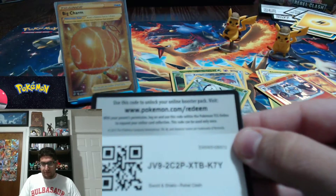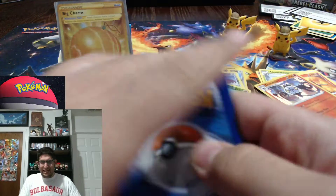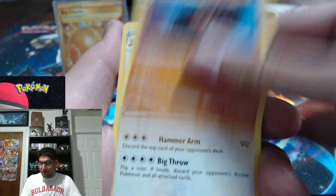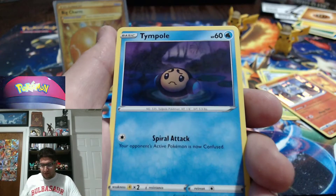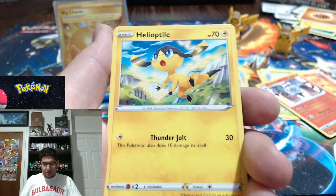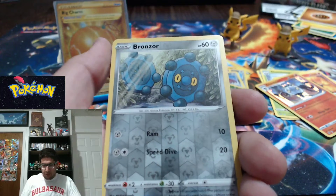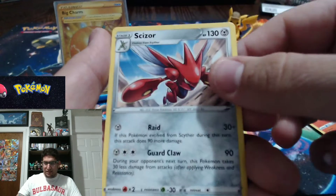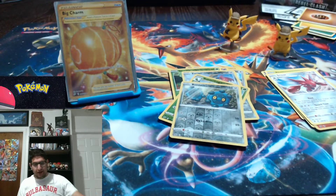It'd be insane to get a Rainbow Rare — insane. Carvanha, Bewear, Skyla, Trumbeak, Trubbish, Helioptile, Honedge, Litwick — reverse holo Bronzor. And non-holographic Scizor — I think I needed him, I could be wrong. Loving this set; this is fantastic.